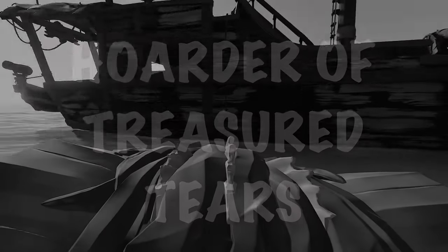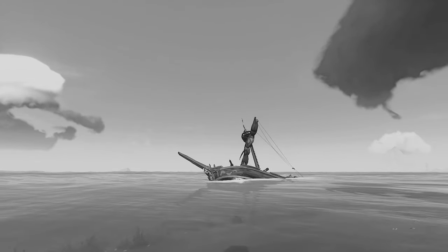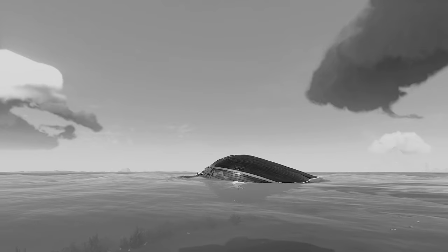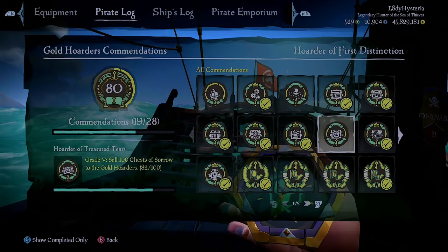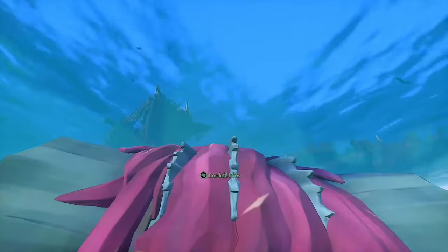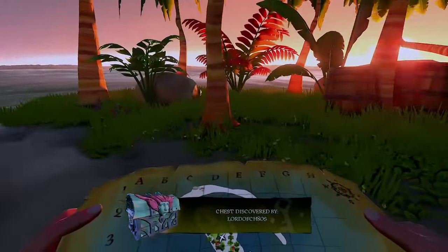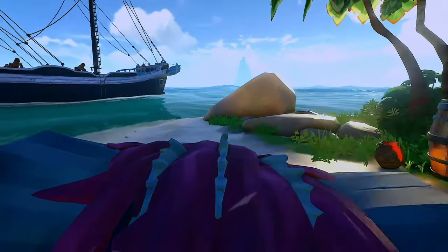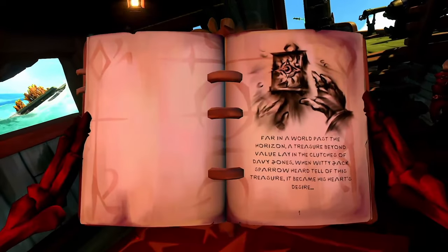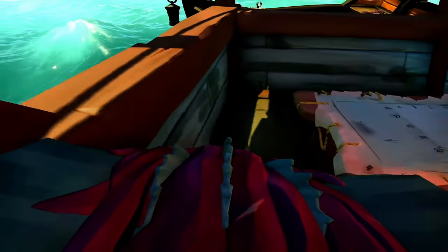We have a core memory from when we were baby pirates — we made the mistake of leaving one of these unattended on our ship and learned the hard way that it can sink you. We started ignoring them until we realized that selling 100 of them came with a title we wanted. As it turns out, these crybabies are the least common and most cursed of the cursed treasure. There's a chance to find them through bottle quests, skelly forts, shipwrecks, flotsam, or randomly crying on islands, but the chances are low.